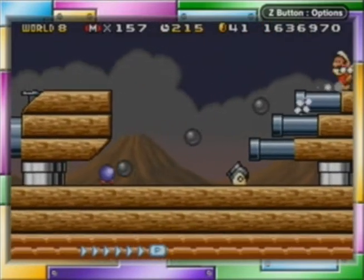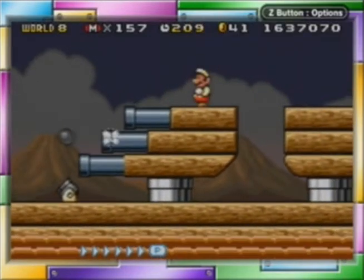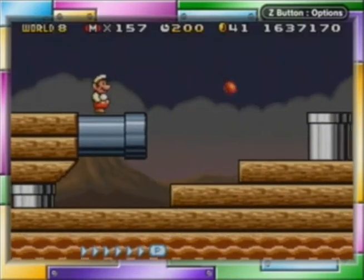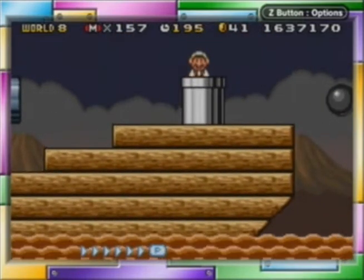I like the design of these ships. You can see how they're designed into cannons with the pipes and stuff. It's pretty neat. I'm surprised they don't use bullet bill blasters at all. That seems like an obvious choice for a weapon on here, but they're not.